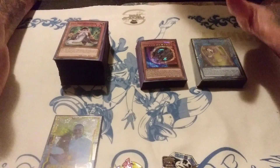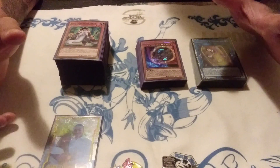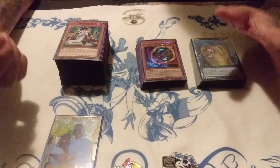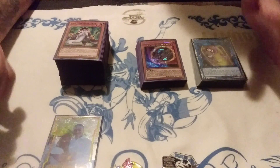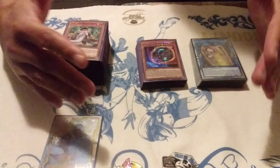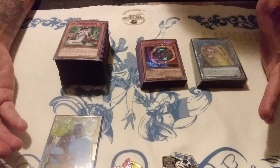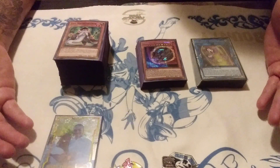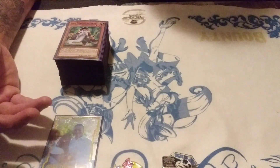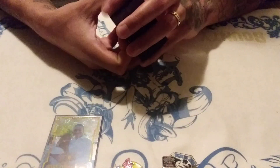This list is actually a really huge problem solver. It solves a lot of the problems Shaddolls face — the negations, the Ash Blossom, all these different cards that normally would shut you down. If you open the cards that I'm putting into my main deck and my side deck, they will counter those hard counters. The cards that are meant to hard counter your deck — you have the outs to them.